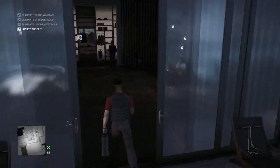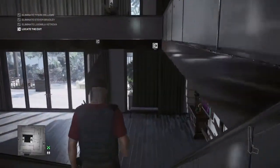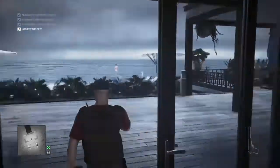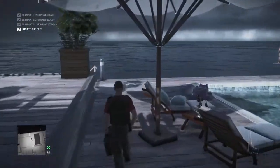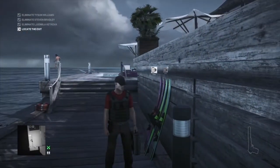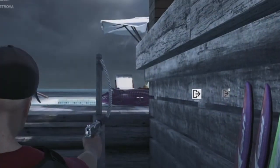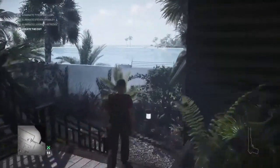There's one more around the pool downstairs. We make our way back down the stairs, out of the back of the villa, and down onto the small pier where the speedboat exit is. From here, if we turn and look behind us, we can see a purple or pink inflatable crocodile. We wait for everyone to calm down and then pull out our pistol to shoot it. That takes us up to 14 crocodiles.